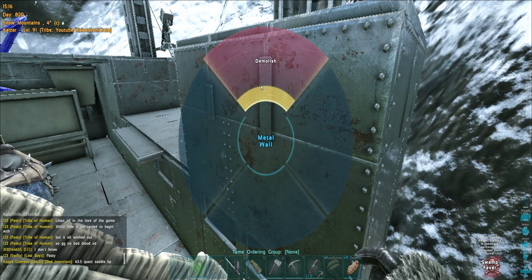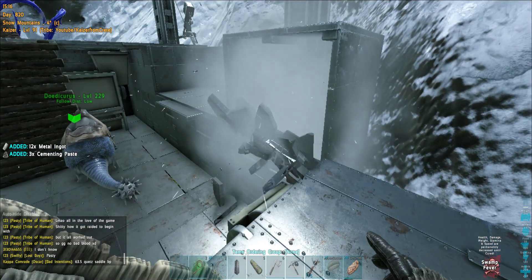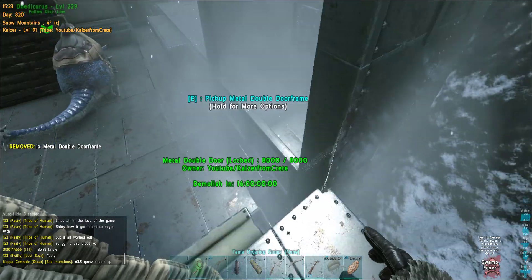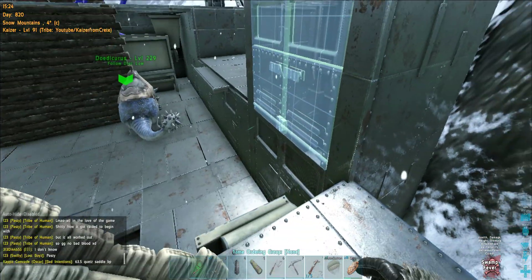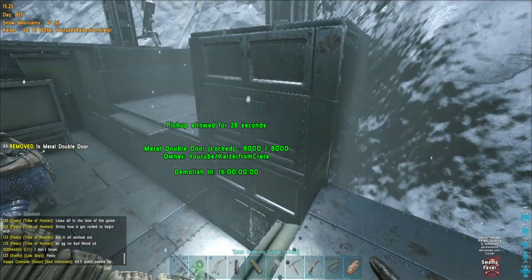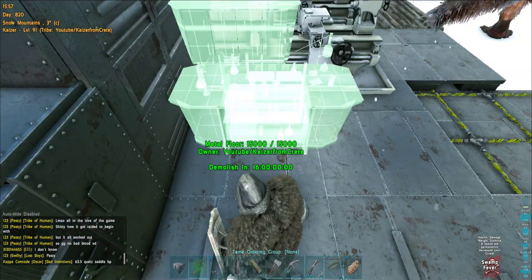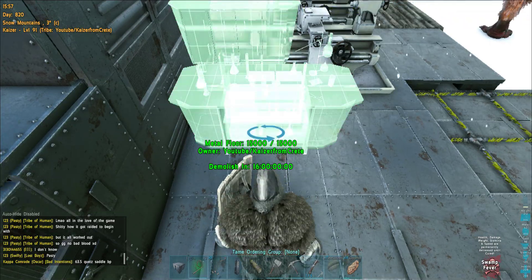I'm gonna place a vault in there and I need a door to be able to access it. Now I can bench — very, very nice.